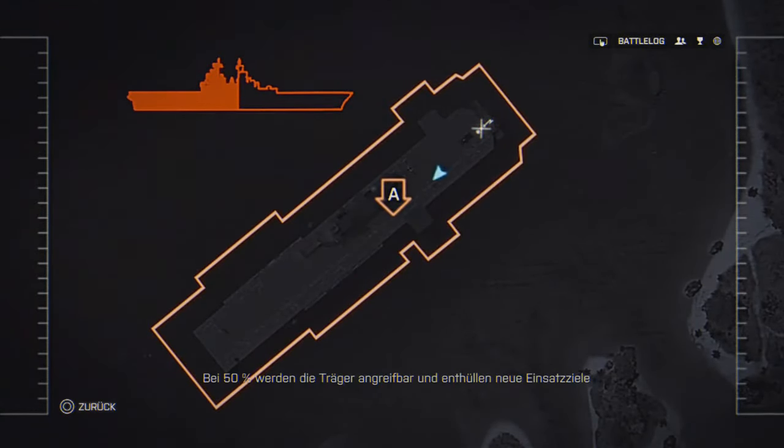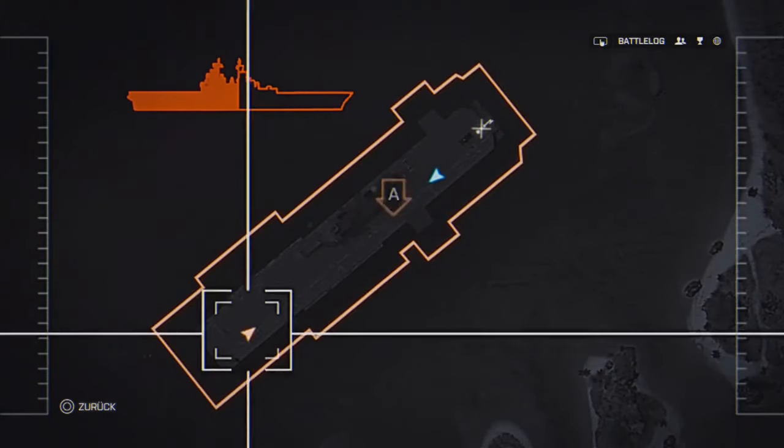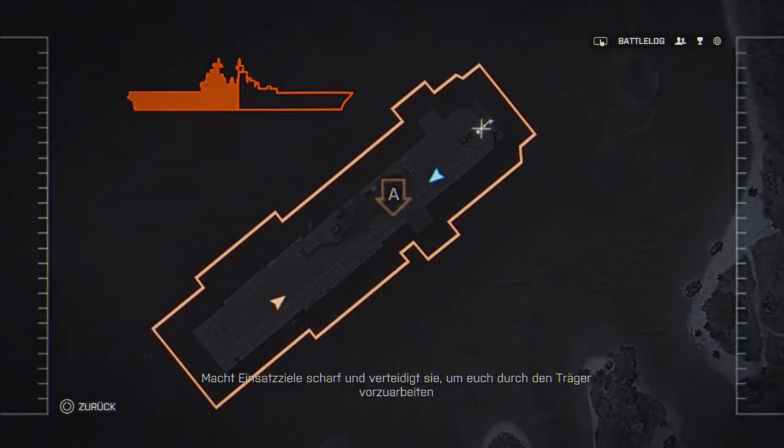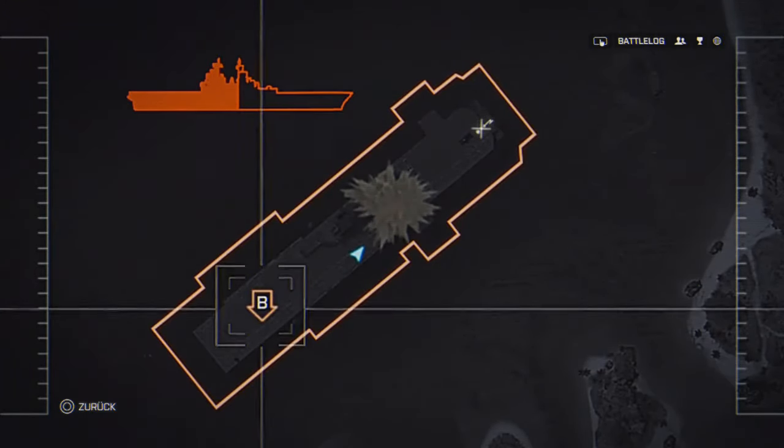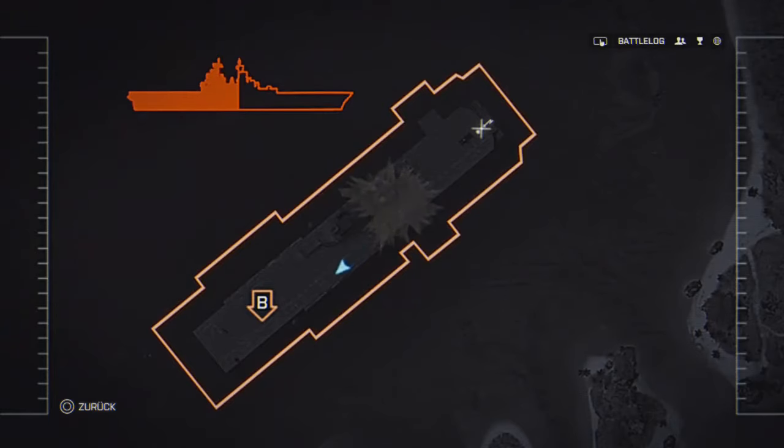Whilst this is going on, you and your team can attempt to take the other flags to increase the firepower on the carrier that your enemy is trying to protect, and the more firepower that you hit against it, the quicker you're going to be able to infiltrate the ship. Once the enemy carrier reaches 50%, you're then able to go inside the ship and proceed to blow up two bombsights. Each of these will take away 25% health from the enemy carrier, and thus, once you destroy the enemy carrier, you will win the game.